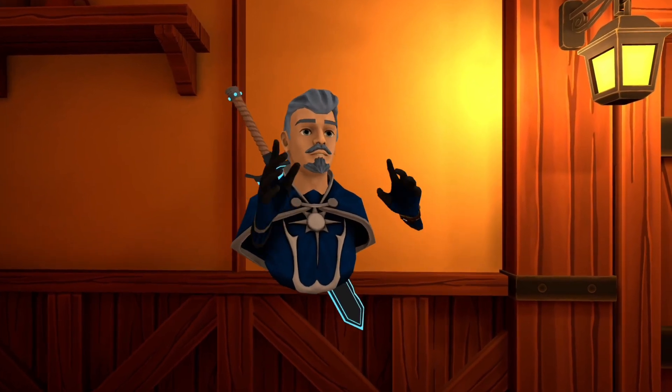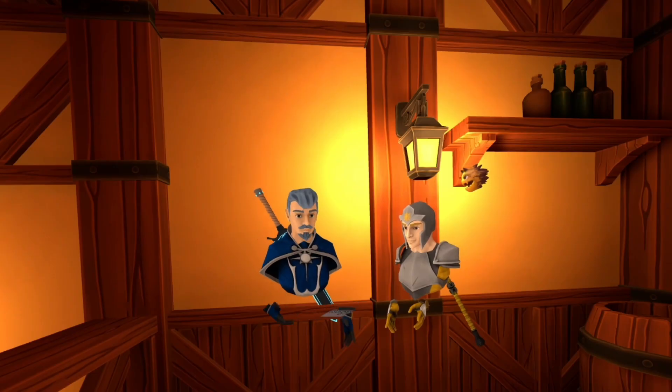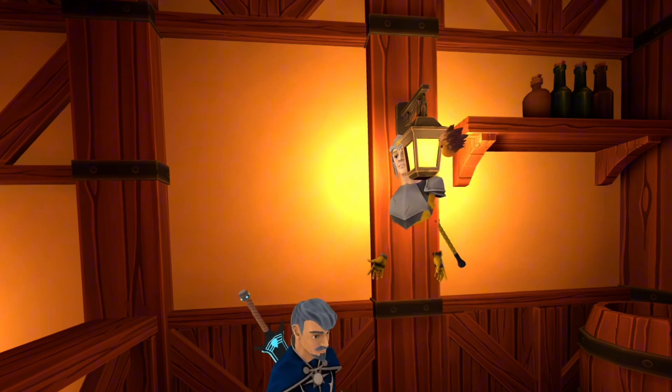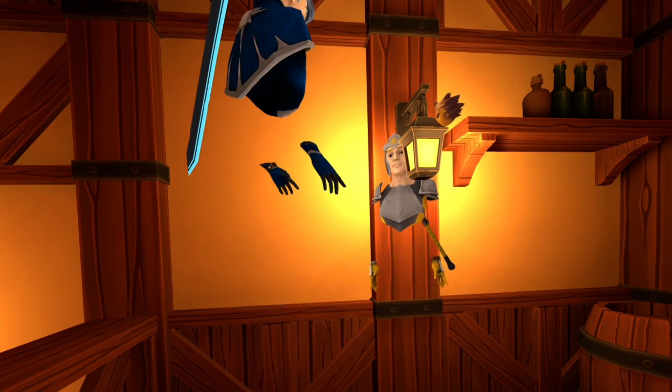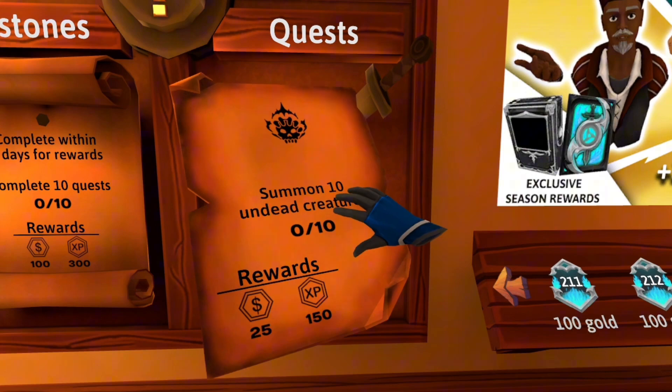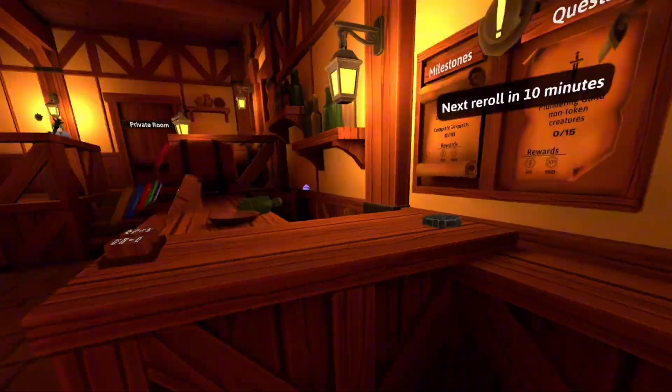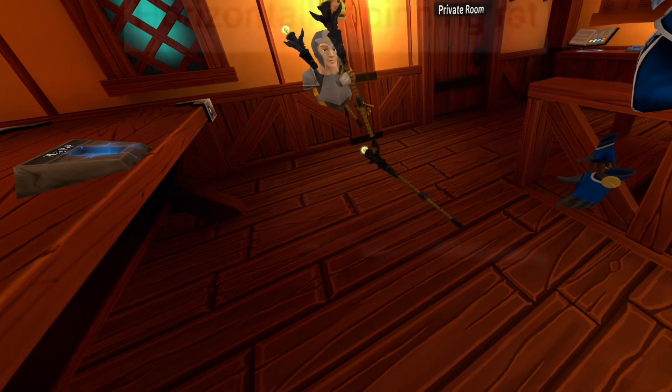Before you go, here's a couple bonus tips. If you click in both your joysticks you can adjust your height, which is great if you want to sit down or if you're already standing. You can also reroll your challenges by grabbing the paper, and it takes 10 minutes before you can reroll again.